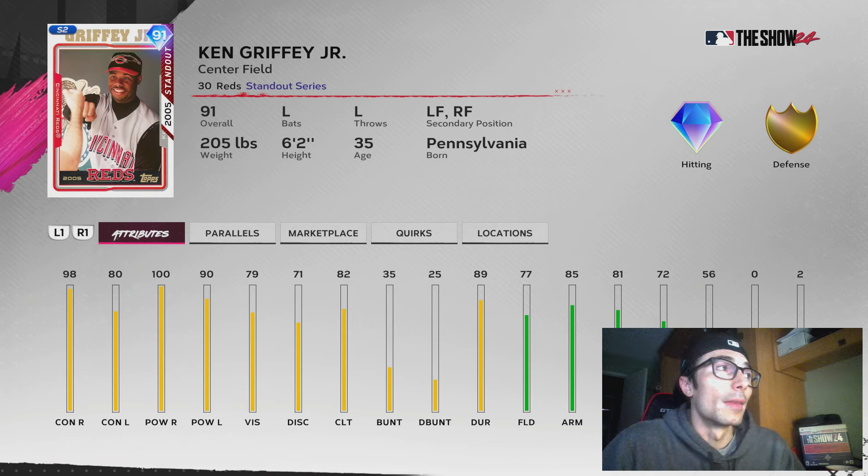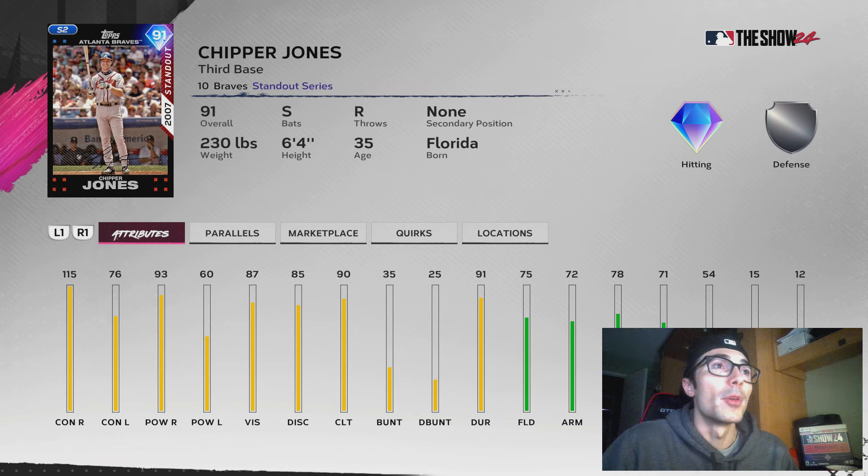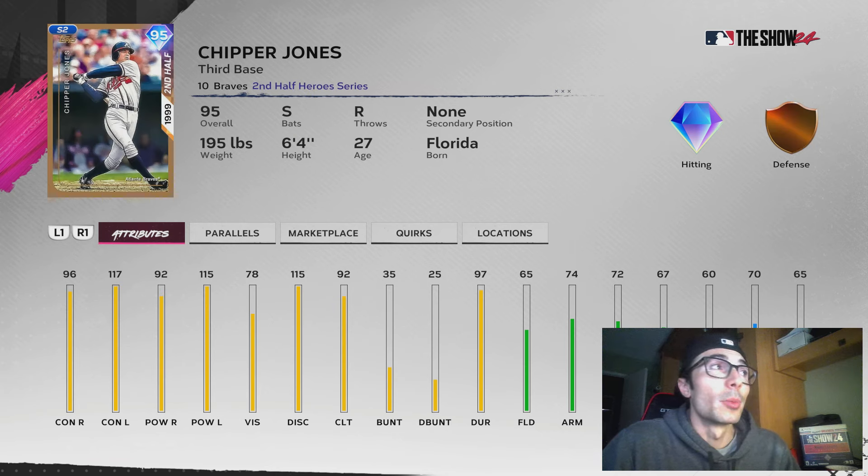And then of course these 91 overall cards like I mentioned — the only one that's really not any good at all is that Roy Halladay. But the 95 Roy Halladay is at least somewhat better. By the time you get him though he probably will be obsolete, he probably will not be usable — just like a lot of these other cards. They will just be set one collectors. Maybe you use that Chipper Jones off the bench until you get the 95 one, but he just doesn't really hit lefties that well.